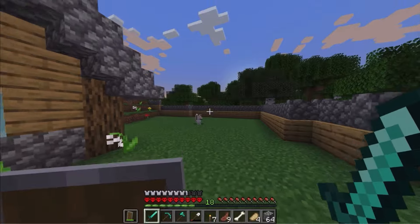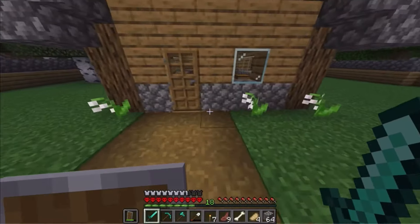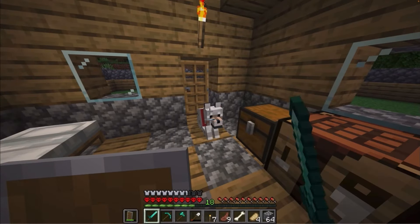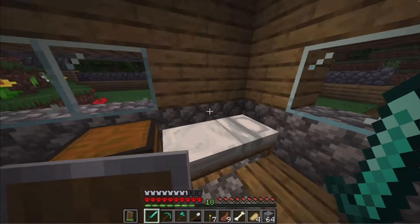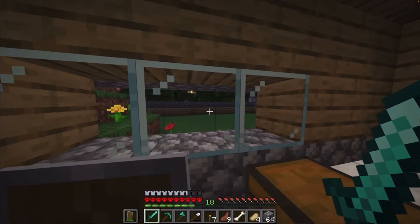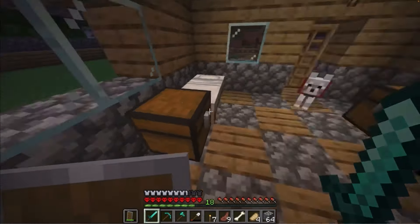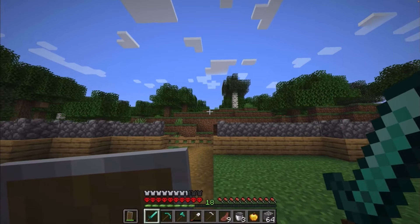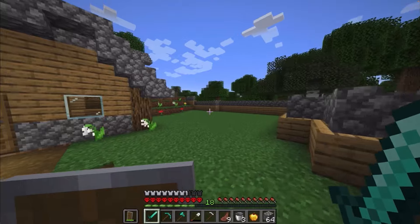For now we're just gonna call him Doggy. It's getting night time so I think we should go back inside — look at him, he's so cute. We'll sit him down there. Before we go to bed we just want to make sure we have everything ready for tomorrow — we're gonna do a little farm right out there. It's getting dark, let's go to bed.